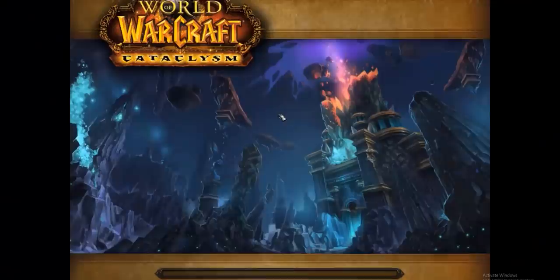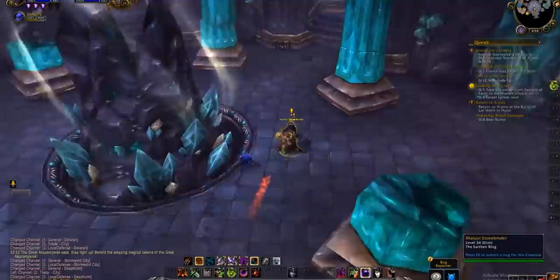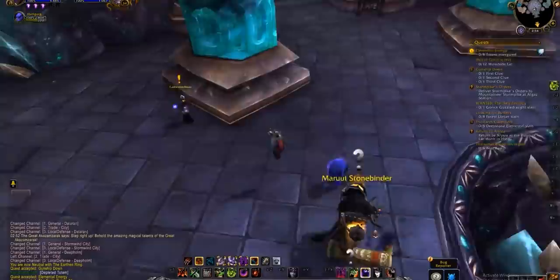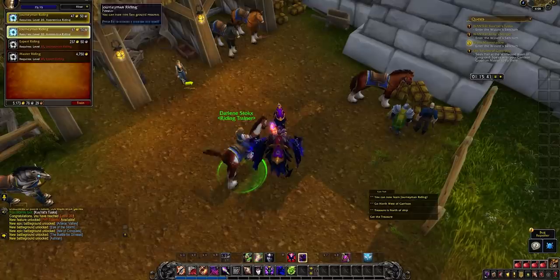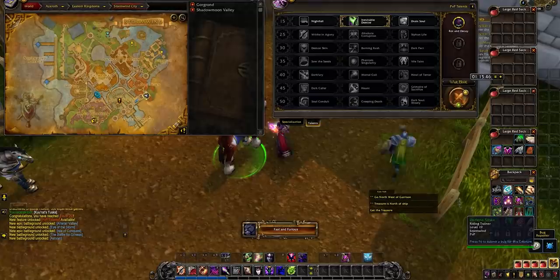The downside of Cataclysm questing is that you can't really use your Hearthstone to move around zones faster, because you'll want it set to your home city for mount training. That said, once you have full flying mount speed at level 40, old-world zones are quite fast. Overall, Cataclysm is decent but not extremely fast because of travel time between zones and back-and-forth to your main city.